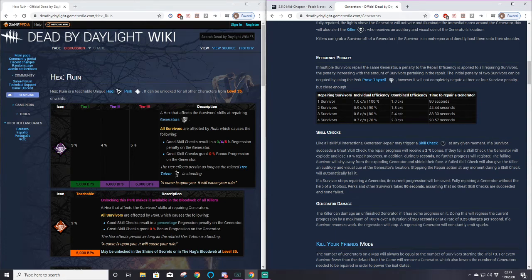Generators - when one survivor is working on a generator it takes 80 seconds to complete, one charge per second over 80 seconds, so think of it as 80 charges on a generator. Depending on how many survivors are on it, it goes quicker. The individual efficiency goes down with more survivors: 80 seconds with one person, 44.44 seconds with two, 33.33 seconds with three, and under 30 seconds with four survivors on a single generator.